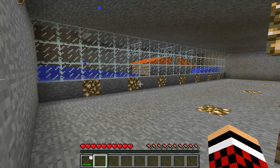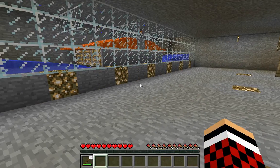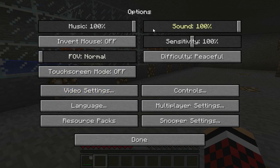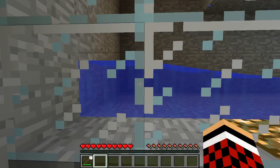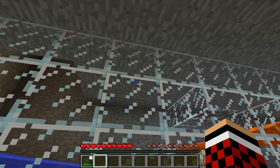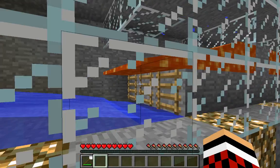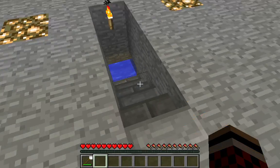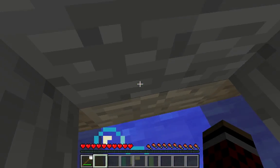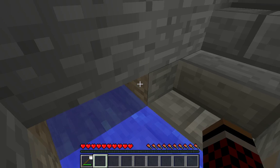Once you go in here, as you see — this is with the glowstone dust. The mobs fall from right there, and I will fly up to that here in just a minute. They fall down here, they get burned, and they get put out at the same time. The water pushes the drops down here, and you can just stand right here and AFK for like 20 minutes, come back and your inventory will be about full.